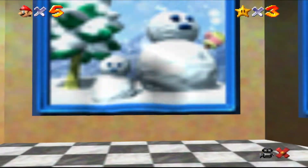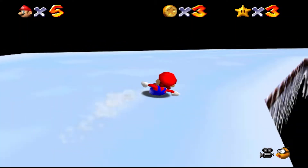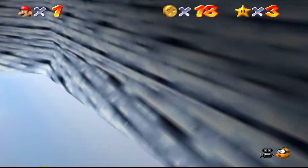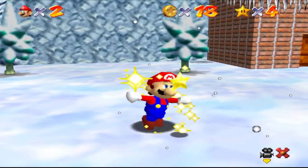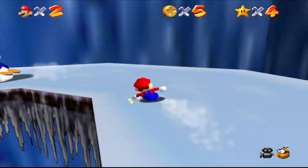My next star would come from Cool Cool Mountain, another sliding level. Now I knew a shortcut on this level, but even with that knowledge, it still took forever. After eight minutes and a game over, I finally did the shortcut, got a one-up, and I got my fourth star. I tried to race the penguin, and that was a joke, so I didn't even try that anymore.